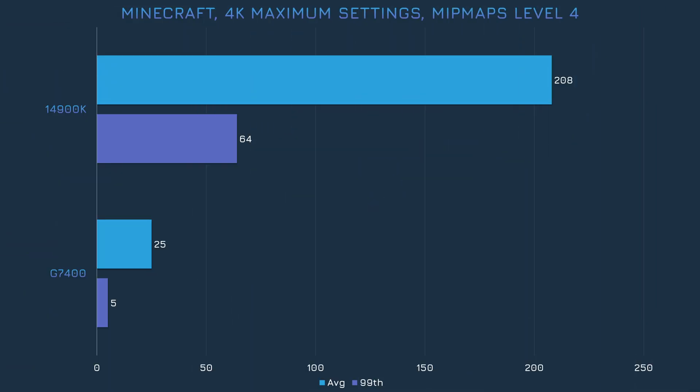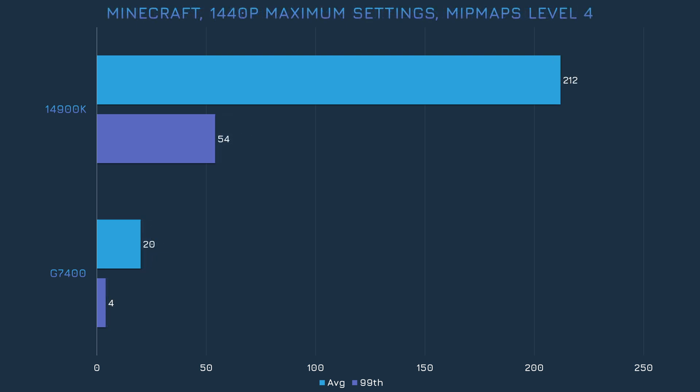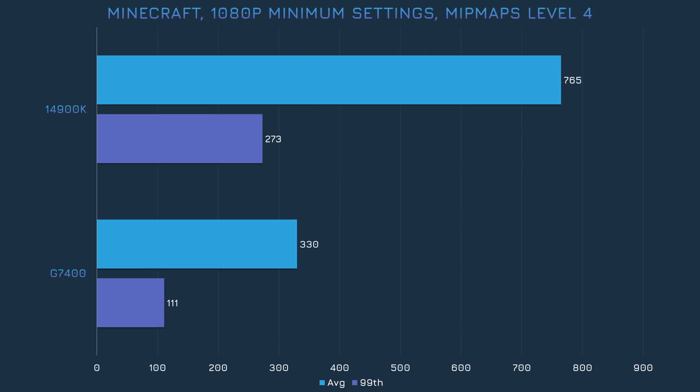I'm not even sure what to say about how the G7400 performs in Minecraft at 4K and max settings — it's atrocious, completely unplayable. It continues to be unplayable after dropping down to 1440p. Thankfully, we were able to achieve good performance after switching to 1080p and lowering all the settings. The average to 99th percentile frame rate ratio isn't great, but at least it's not trash.